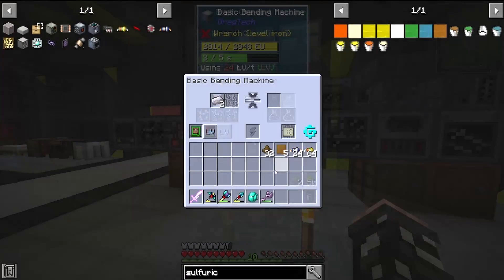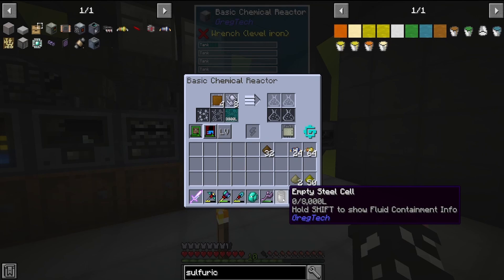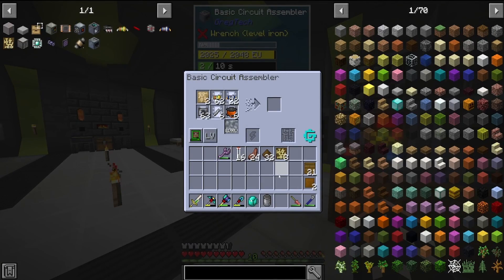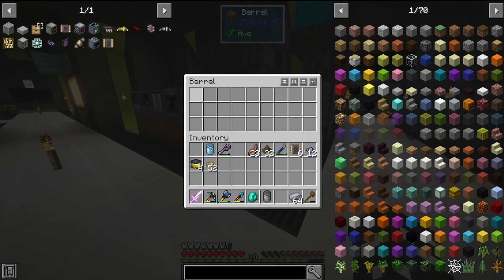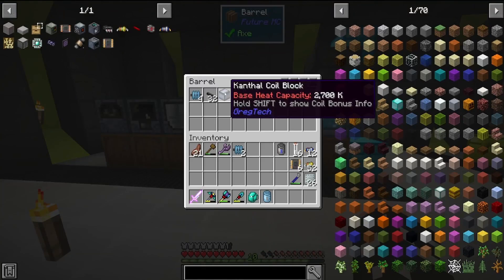A wise man once said you have to be inefficient to be efficient, and unfortunately right now we have to be terribly inefficient and use a bad recipe so that we can finally get onto the good recipes. Now the circuit crafting begins — we start with the low voltage, then the medium, and finally our first high voltage circuits. Now that we've made our high voltage circuits for the medium voltage circuit assembler, let's go on to upgrading our blast furnace. We'll put the Kanthal through the wire mill and then we'll make the coils.